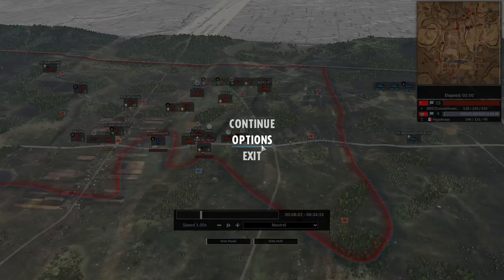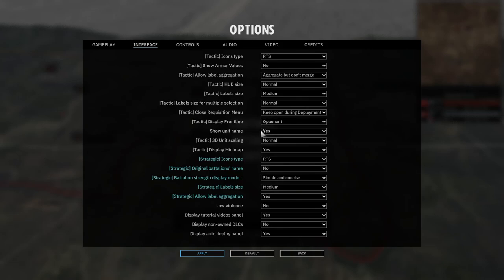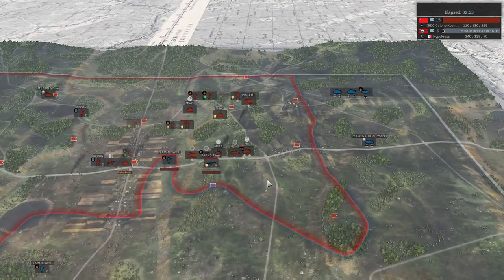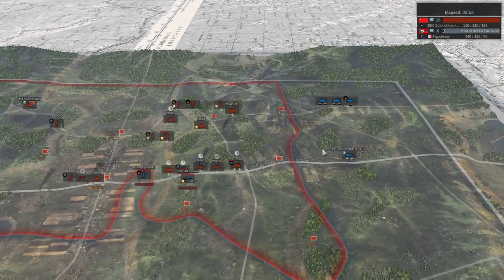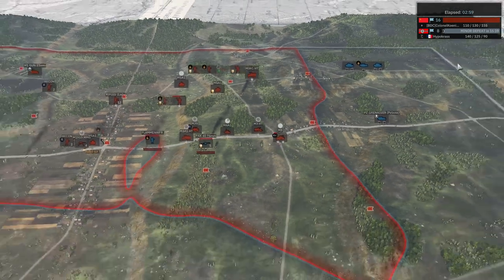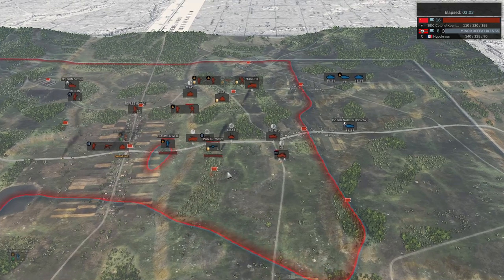One thing we're going to do here is remove the map. Let me know in the comments if you absolutely want to see the map — I think it takes away from the viewing. I don't think you guys need the map to enjoy this game. 16.8 for Koenig already. It's worth noting that Hippocras is on a vanguard income, which is very bad for him.